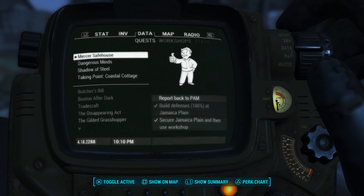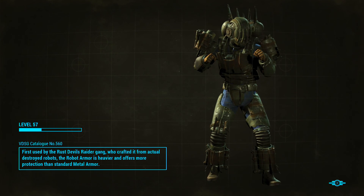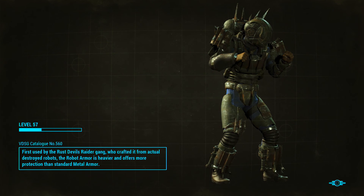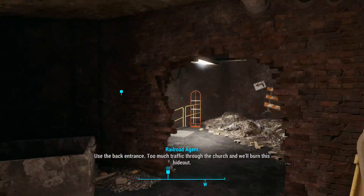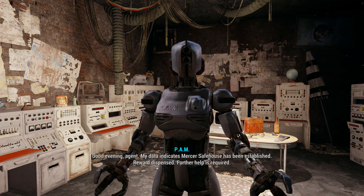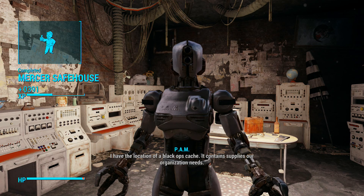Report back to Pam. All right, so we built some stuff, went through Jamaica Plain, found the treasures — treasures were just a thing, whatever that's called. Carrington wants to talk. Setting human machine interface to 100%. Good evening, agent. My data indicates Mercer's safe house has been established. Reward dispensed. For their help is required. I have the location of a black ops cache. It contains supplies our organization needs.